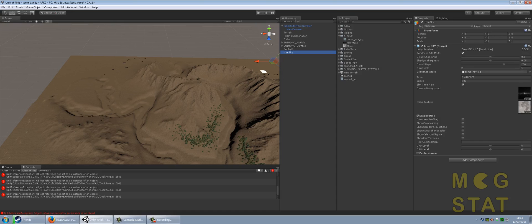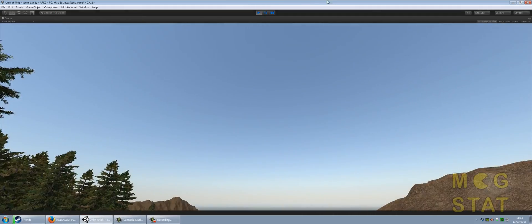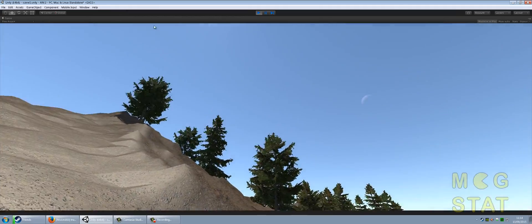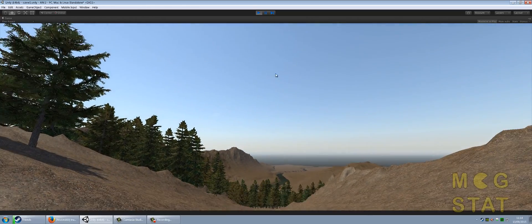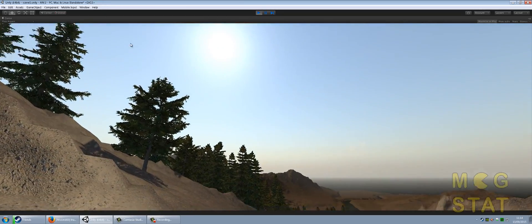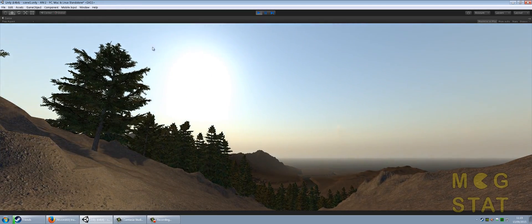I've also obviously got these images in there. I've sped it up to 900 because I want to see it change, and I shall play it. So we've got a moon there — zoom in down. I've got the clouds on 0.1%, I don't want clouds just yet, so there's not many clouds.